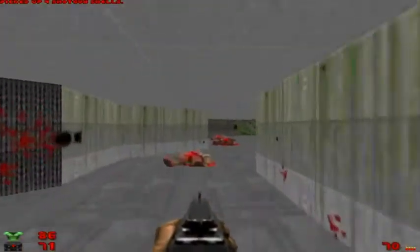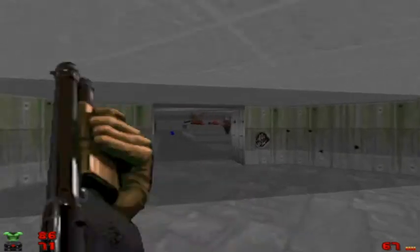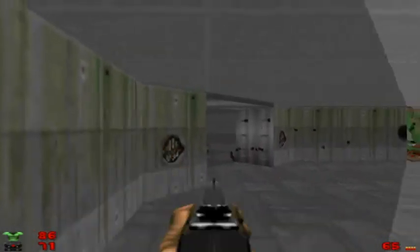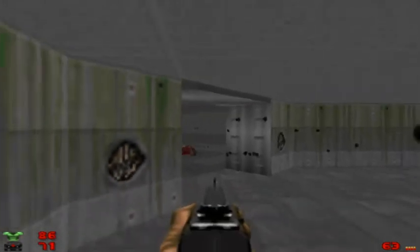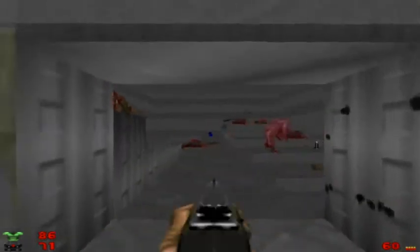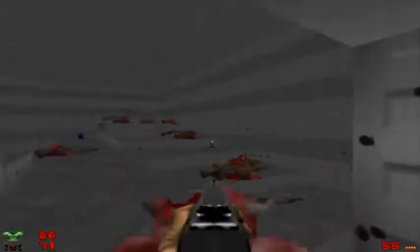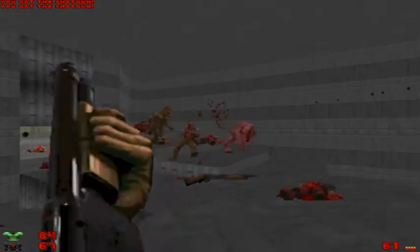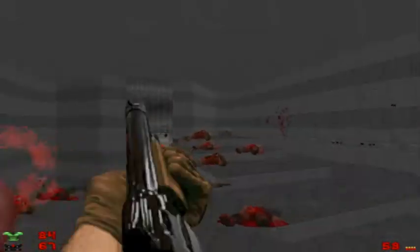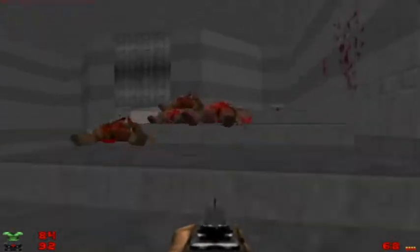With them being dead, we can now safely hit this switch. There are lots of Gunners, a handful of Imps and Demons, so just take care. I'm sure you can tell at this point this is modeled off Episode 3, Mission 6 in Ultimate Doom — Mount Erebus. I believe Big Mac Davis pronounces it 'Mount Erebus.' Erebus is the standard pronunciation though — that's how I use it. I know that's one of his favorite maps, if not the favorite, in all of Ultimate Doom. Don't forget about the blue key, by the way.